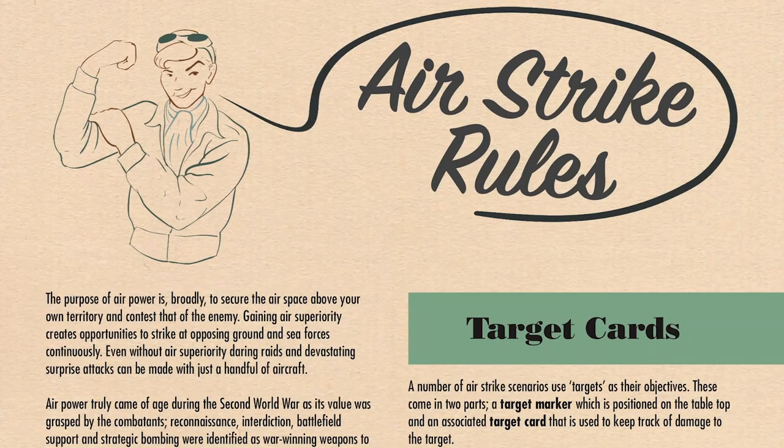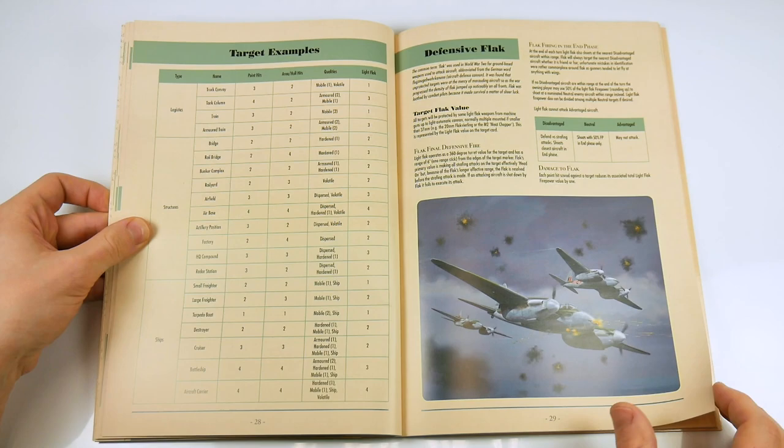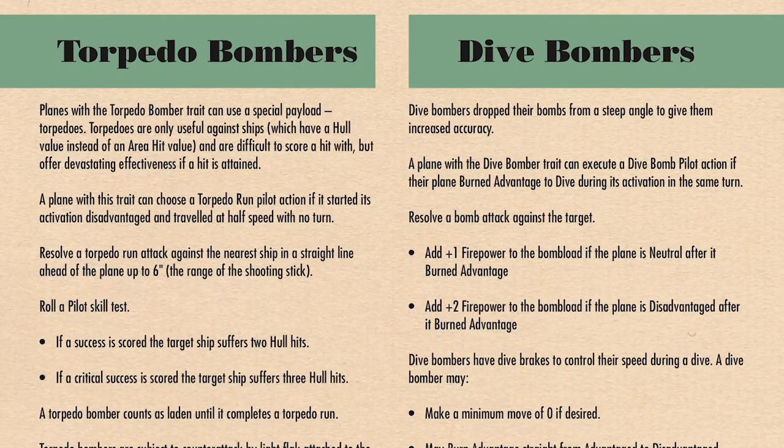The next section gives full details of the new Airstrike rules themselves, complete with an explanation of the new target cards, plenty of examples, the effects of defensive flak, how to attack ground and sea targets, and even the use of torpedoes and dive bombing tactics.